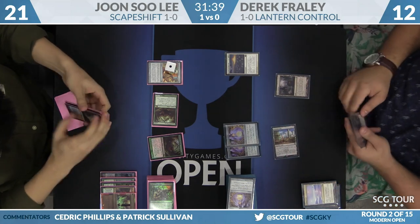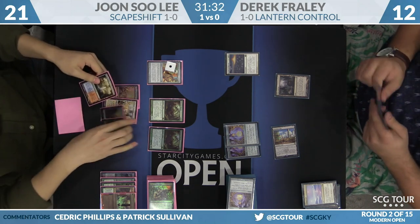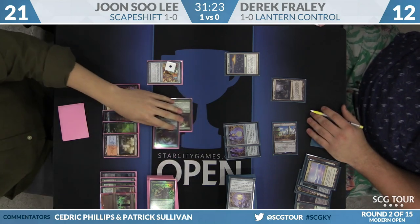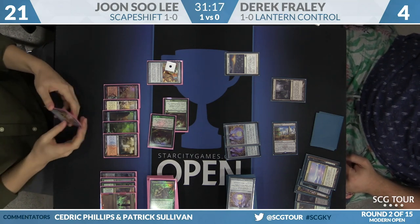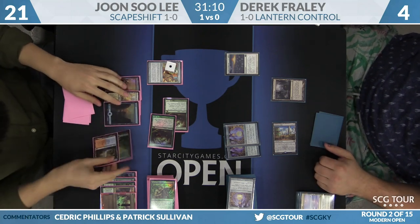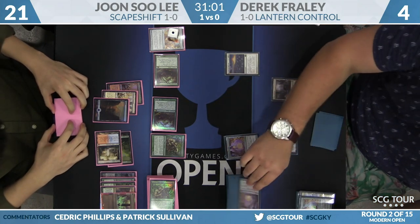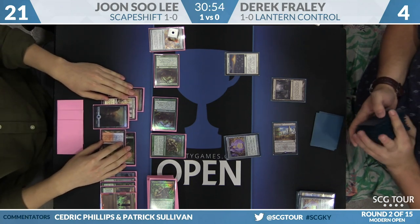As Frehley attempts to rebuild, so to speak, with Lanterns — Engineered Explosives being on one right now is going to be a problem as well. Suli gets to kind of do this little bob-and-weave plan because he has so much flexibility: okay, you have Ley Line — all right, I'm just going to attack you. He can bring in Obstinate Baloth in this matchup because he has Shatterstorm and Bring to Light, so he effectively has a lot of Shatterstorm and can expect to blow up an Ensnaring Bridge. Frehley is down to four. Here is Search for Tomorrow — pass the turn back. And we're going to see a shuffle here with the Lantern because Derek's top card is not particularly good.